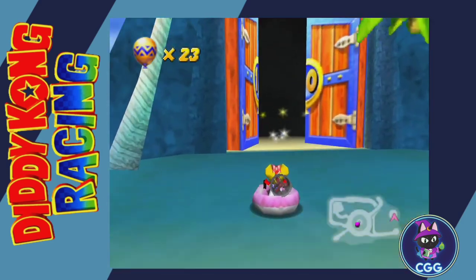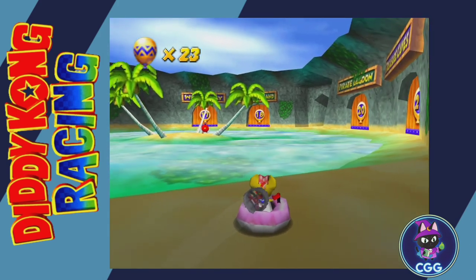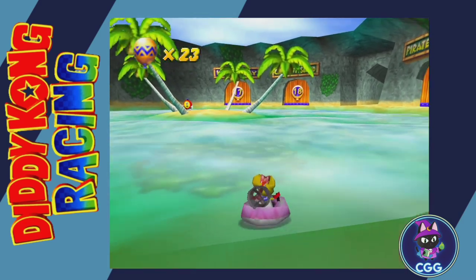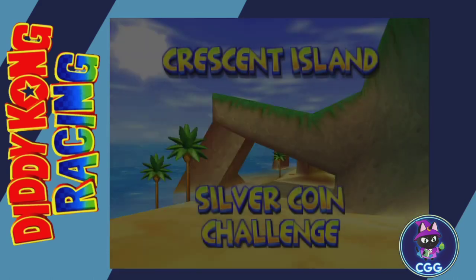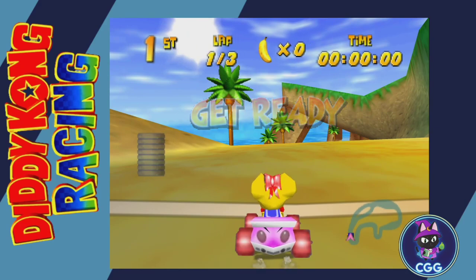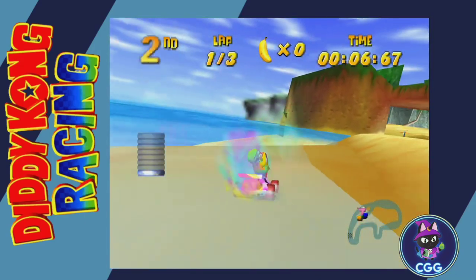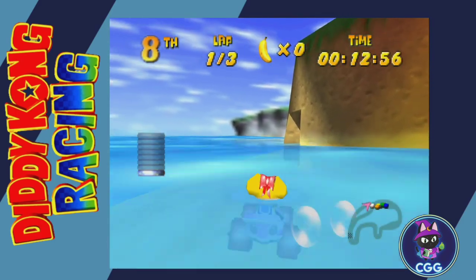Next, to get the Dark Water Beach challenge opened, we're going to go to Crescent Island. This one is also pretty much right at the start — you just have to float through the water. Then boost into the water if you want, and there's this little hidden cavern right here on the right.